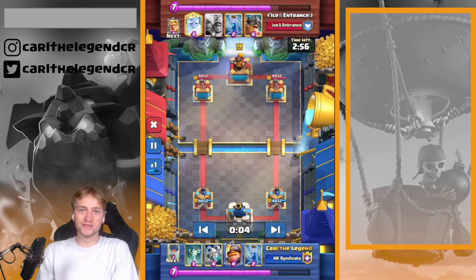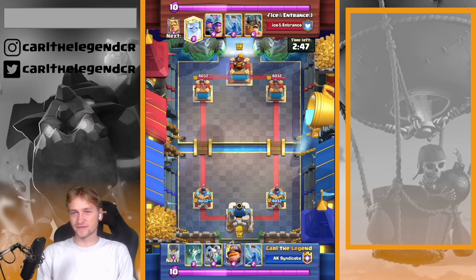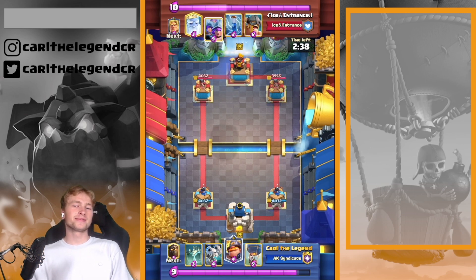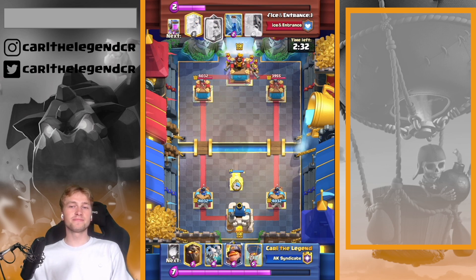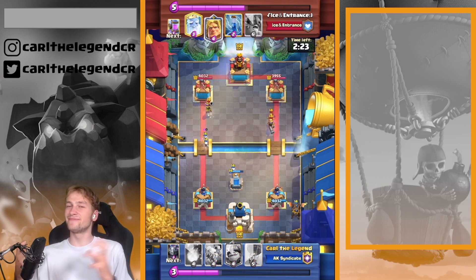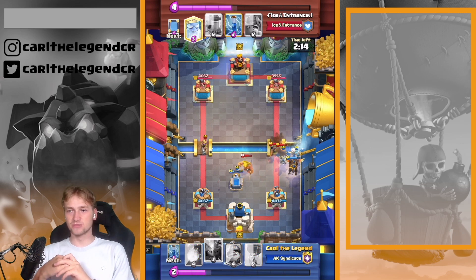Now jumping from the best Miner Wallbreaker player in the world to probably the best Three Musketeers player — he's been the highest Three Musketeers player the whole season. Playing against Three Musketeers you might say it's a good matchup, and I agree a little bit, but he's having a Mirror. A good Three Musketeers player plays Mirrored Musketeers in double or triple time, giving you level 16 Musketeers — which is a huge problem.